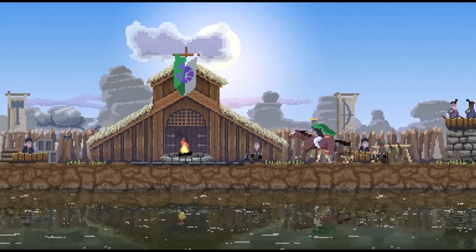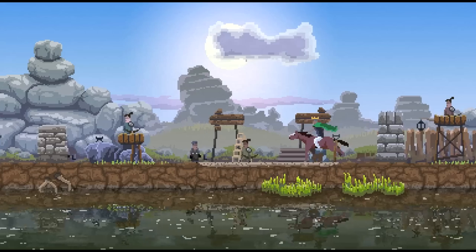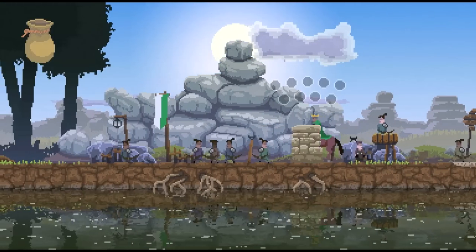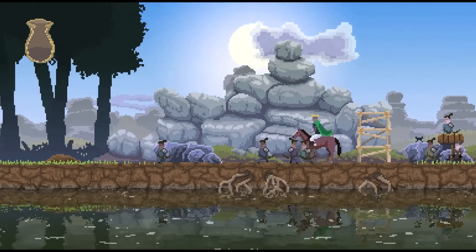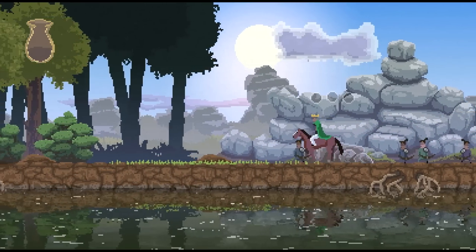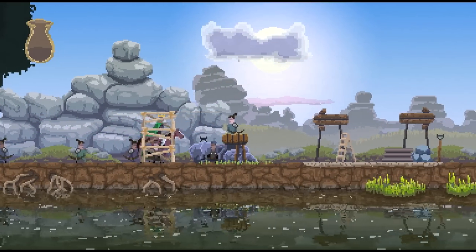Once they break through the wall, they're going to kill all your troops anyway, because all of your troops amass next to the farthest out wall. Just barely made that one — made it by one coin.